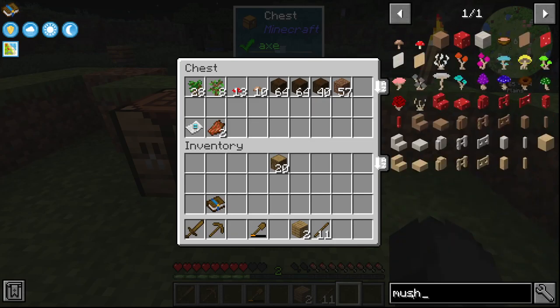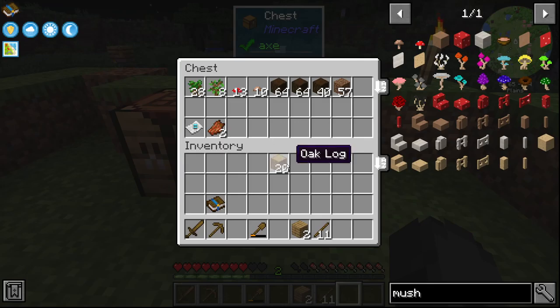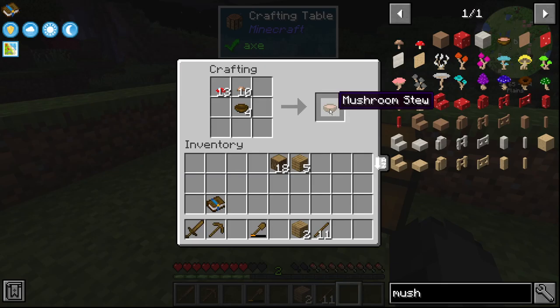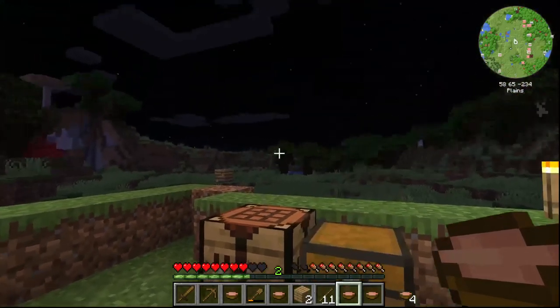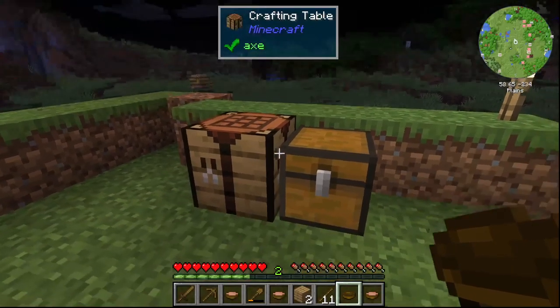I can't remember how to make mushroom soup. Is that just a bowl and two mushrooms? Oh, look at that — look how lucky we were there! Let's grab some of those mushrooms, and we'll make a bowl or two. There's four bowls and some mushrooms, and there are plenty of mushrooms around. We'll go ahead and take some of those. We'll get our health back up. That'll be awesome.